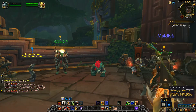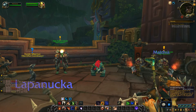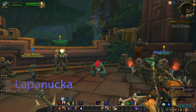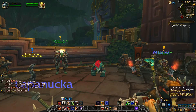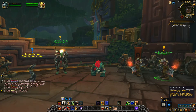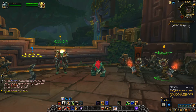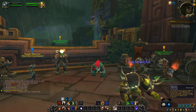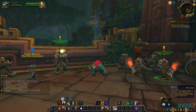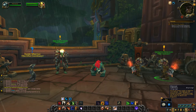Incapacitating Roar is also unchanged — still a 30 second cooldown. Use it and everyone within 10 yards is incapacitated for 3 seconds. Damage will cancel the effect, and it's usable in all shapeshift forms. Hibernate is actually returning — I believe it was taken out in Warlords of Draenor, but it's back. It allows you to sleep any dragonkin or beast target for 40 seconds, one target at a time. So that's awesome.